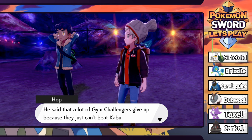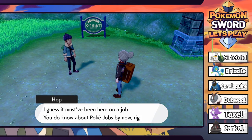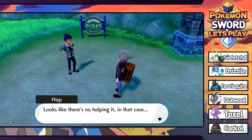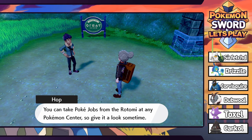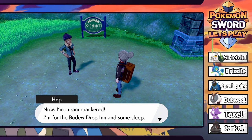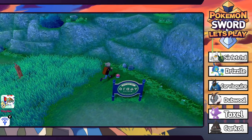We know Kabu is going to have a Centiskorch, and our starter boy is going to be looking pretty useful. I remember Leon talking about Kabu - he said a lot of gym challengers give up because they just can't beat Kabu. Now I'm getting all fired up too. Looks like we're pretty much out of the mine - Pokemon has realized people don't like spending too much time in caves. Hop explains Pokejobs - you can have your Pokemon go help companies or other folks in need, and you can take Pokejobs from the Rotomi at any Pokemon Center. Hop is cream-crackered and heading to bed, but says that Fire gym leader Kabu better be ready.